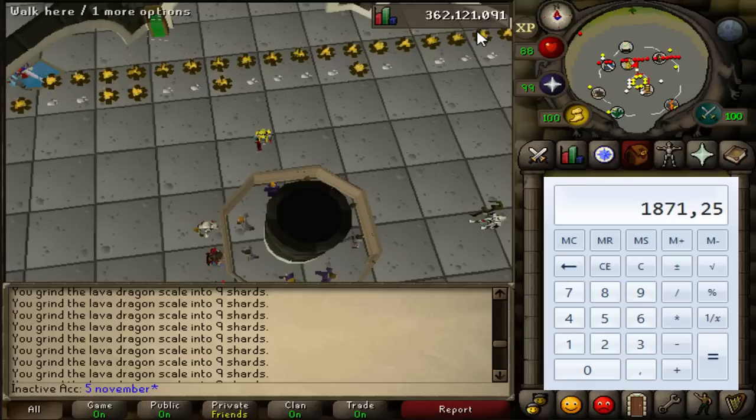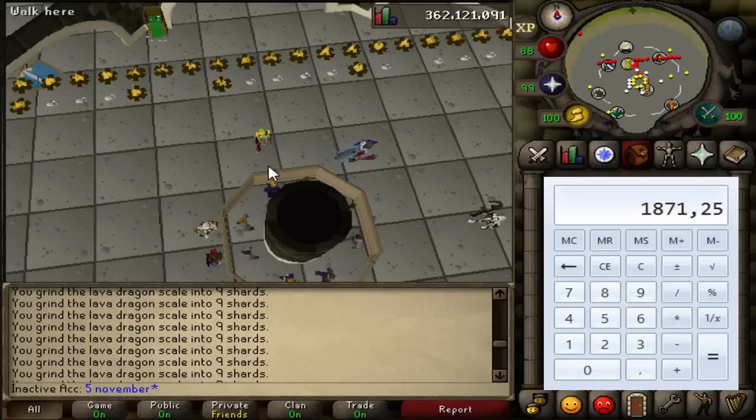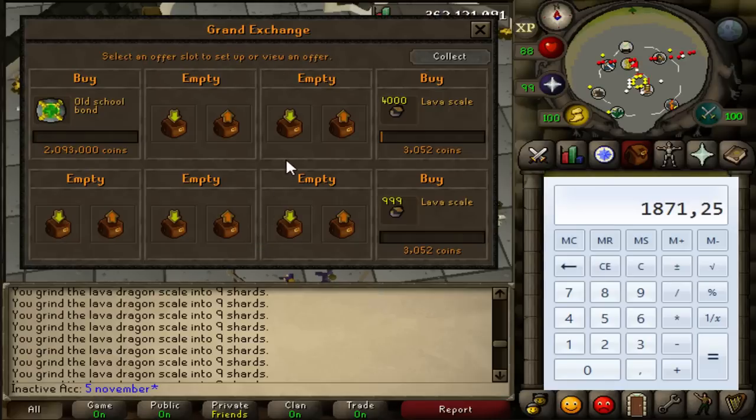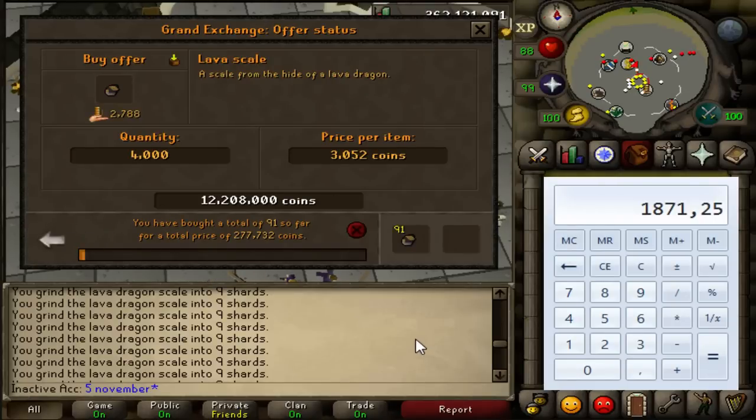I even had a day where I sold my shards for 1K each — imagine that. Let's say 9 shards per scale, and I bought my scales at 2.7K each at the time — that's over 5K profit per scale, which was insane. I was making bank that day. Right now the price is going up because someone else is trying to buy them too — they probably need them for Herblore.